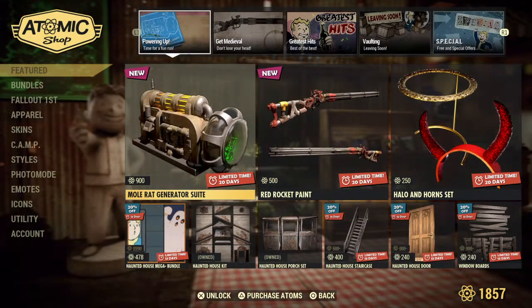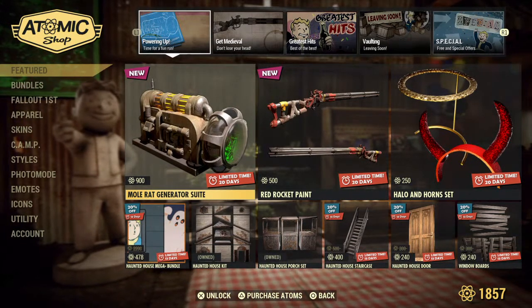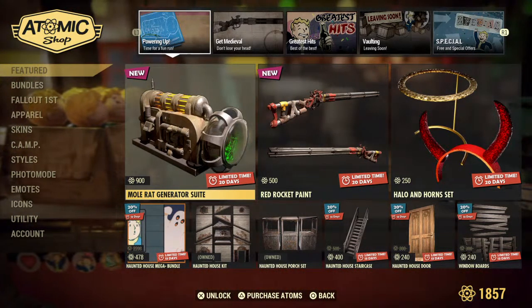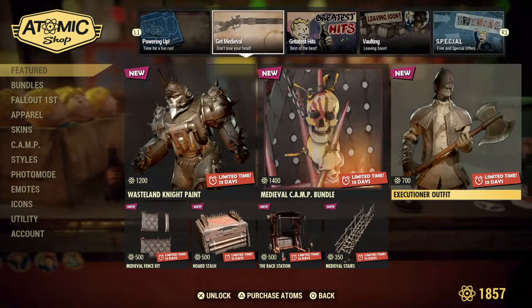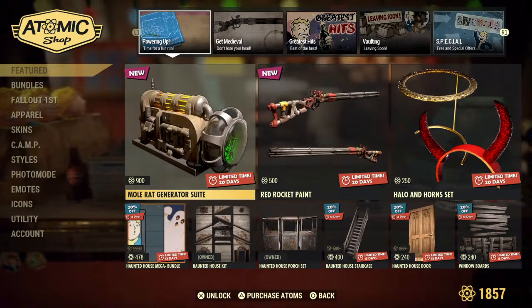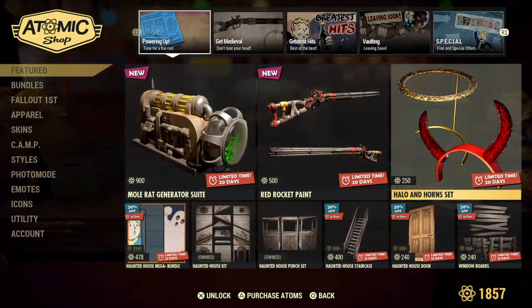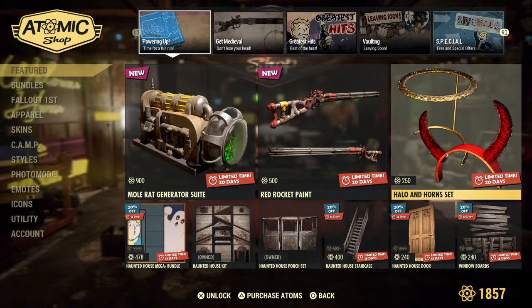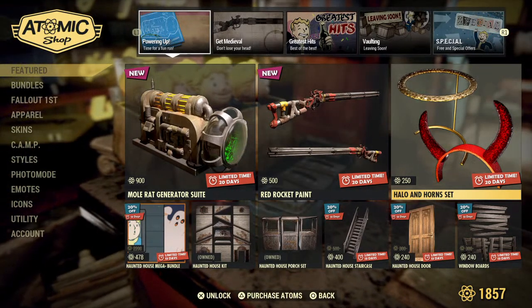That is it for this Atomic Shop — we had a couple new things. Looks like the Mole Rat Generator suite might be the top pick if you're looking for a different skin for your generators, for your shelter and camp. Otherwise, that's it for me. Keep your fangs sharp. I did find the glow in the dark fangs — I think I'm going to be sporting them this Halloween. Goodbye.